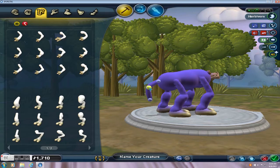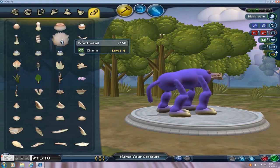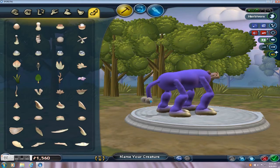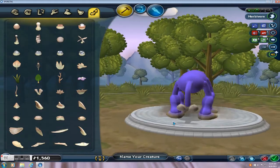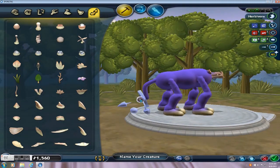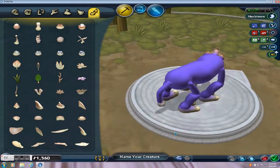Now we need something for the hair on the tail. Let's go to the details — we should have something good there. Let's use the rotten tail. I only want one rotten tail. Maybe adjust it a little bit, and that's good. I can see that all the tail still looks good.